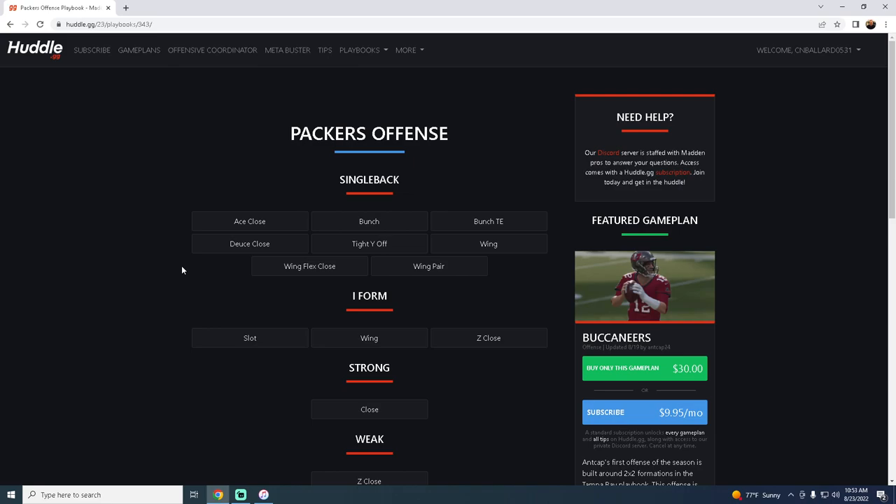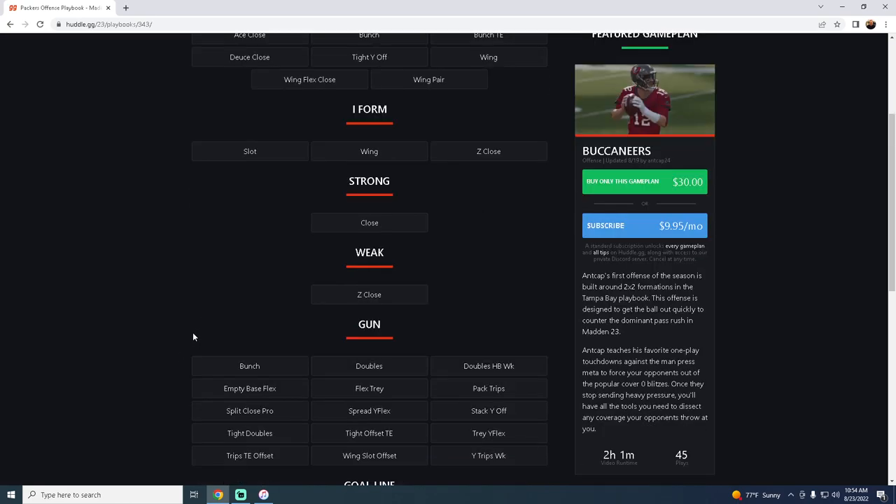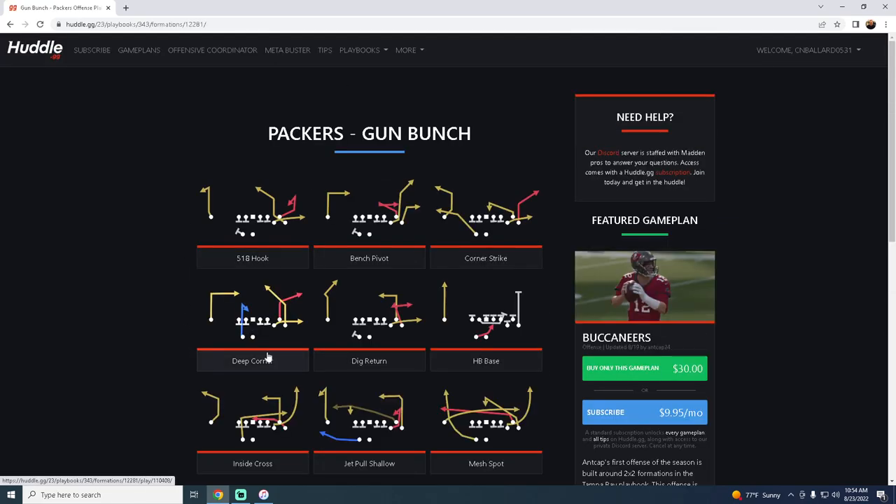We released a Gun Bunch offensive ebook out of the Pittsburgh Steelers playbook, but you could apply a lot of those concepts to the Green Bay Packers offense. If you want access to all of our ebooks, join our Patreon — link in the description, just ten dollars. What's great about the Packers playbook is they have a great bunch: any bunch with Corner Strike this year is really good. They have Corner Strike, Bench Pivot, and Deep Corner.